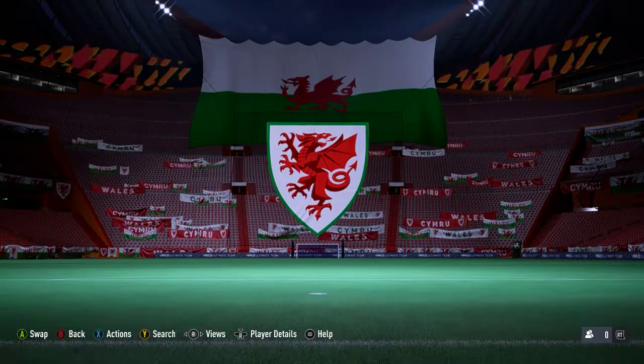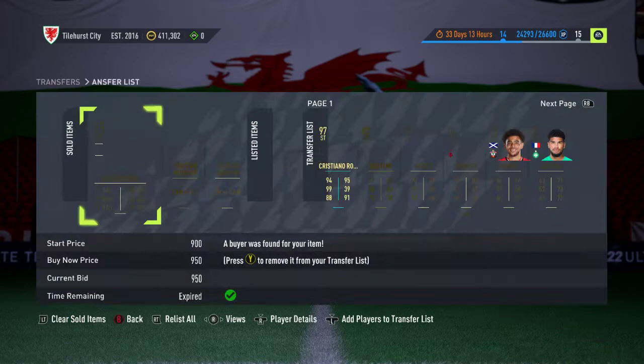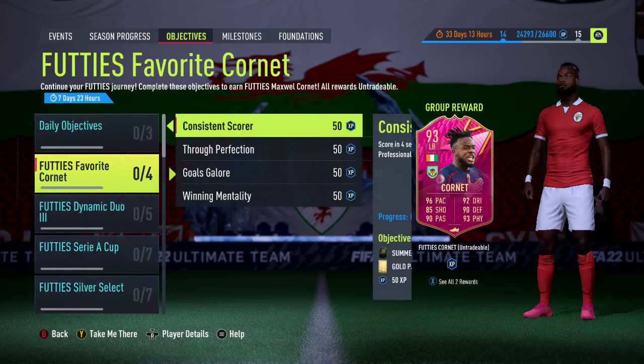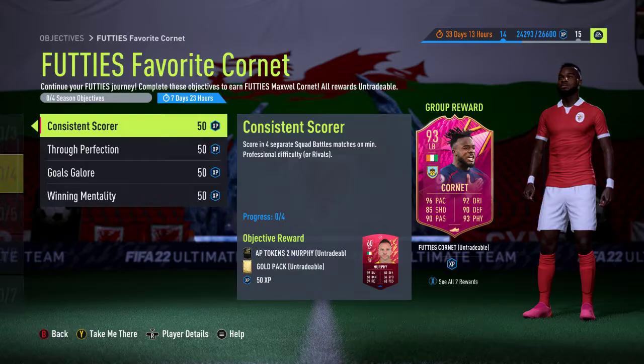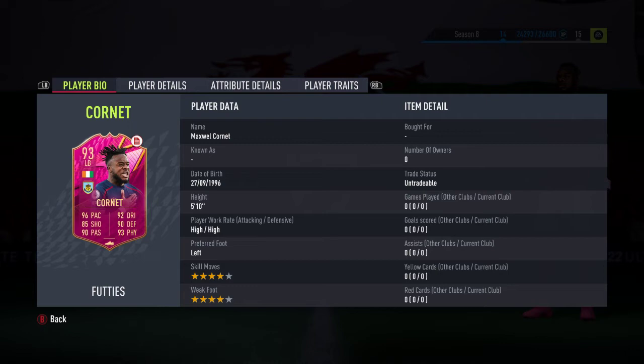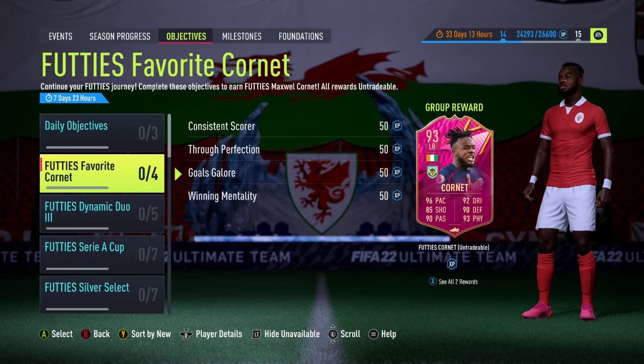The Cornet is a free card, and you can just use it as you see fit, whether you're putting him into an objective or just playing the game with him. That's the card for today — a 93 rated Premiership card. It's not going to link too well given his nationality, which is Ivory Coast, so you won't get too many links there. But the league will definitely help, and you can use icons for linking by nationality. It's a free card, done through playing Squad Battles or Rivals. If objectives aren't registering or something isn't going the way it should, just let me know below and I'll help out.